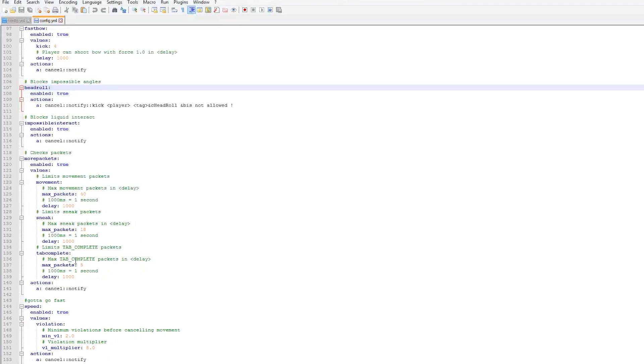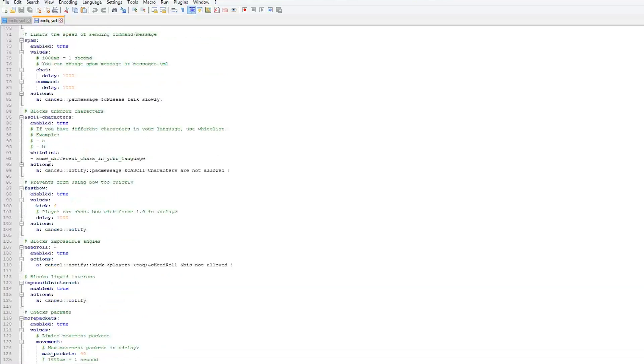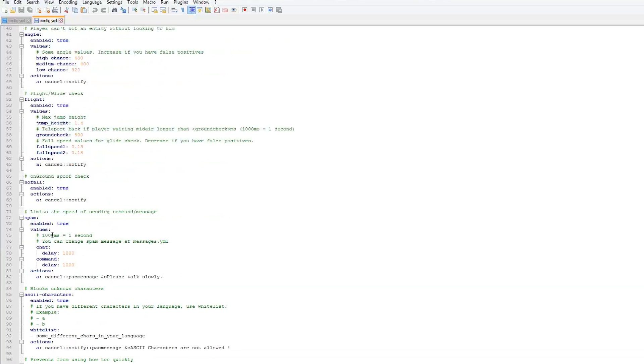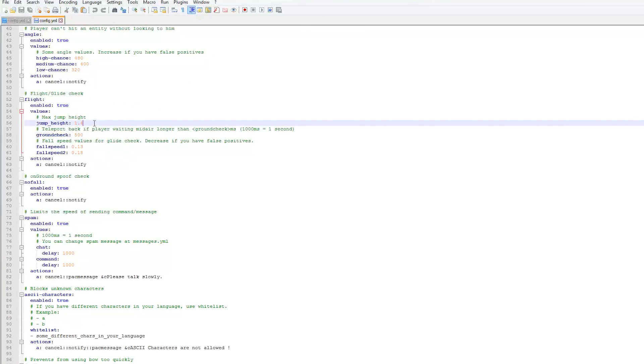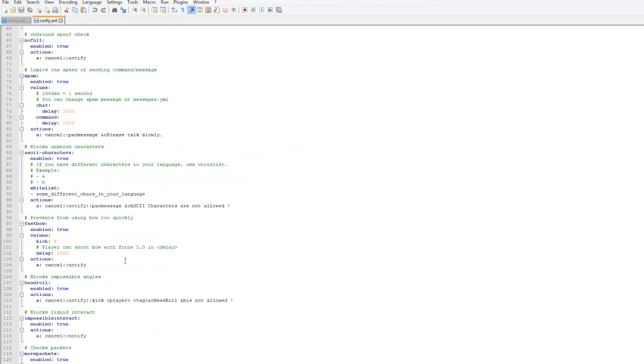This is very useful — you can change all these values, particularly with speed. I'd be careful when changing values for speed and flight though. For example, the max jump height — I wouldn't recommend changing that too much, because you might impact legitimate players. If I change that to maybe 0.5, all legitimate players trying to jump would be getting a message or even kicked depending on how you set it up.